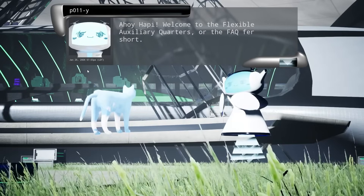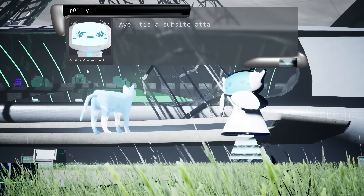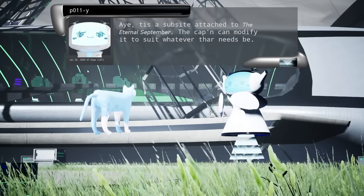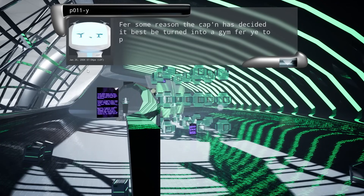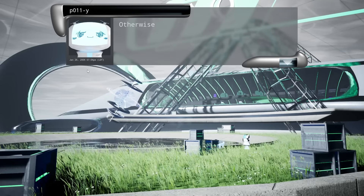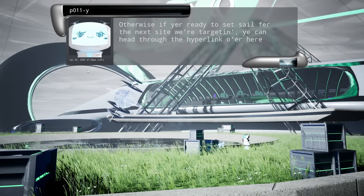Welcome to the Flexible Auxiliary Quarters, or the FAQ for short - hey, that's pretty good! This is part of the ship - a substitute attached to the Eternal September. The captain has decided it's best to be turned into a gym to practice your elite flying techniques. That's sick, totally sick.